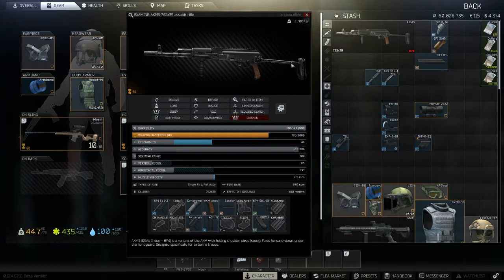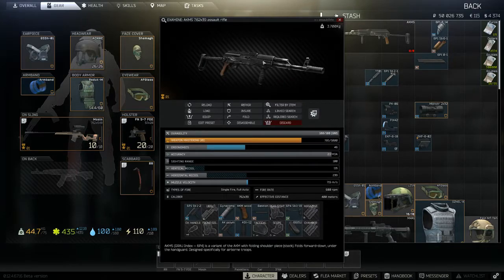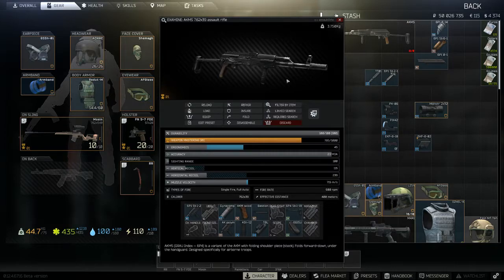Lastly, for point blank engagements, I've become a complete convert to the laser. Even the red dot and ADSing is a little too much for people who are three feet away. The beauty of the AK-100 handguard is that it has a slot on the right hand side that allows you to attach a laser. My favourite laser module is the NC Star Tactical Blue, added in the latest wipe - it doesn't do anything other than produce a blue laser, and it's only 5,000 rubles. Slot that on the side of the AK-100, which has a slot for that as well as the foregrip. You use the letter T by default to turn this on, and it allows you to not even ADS - just point the laser at people's faces and start blasting.